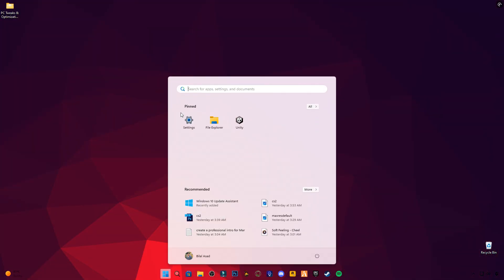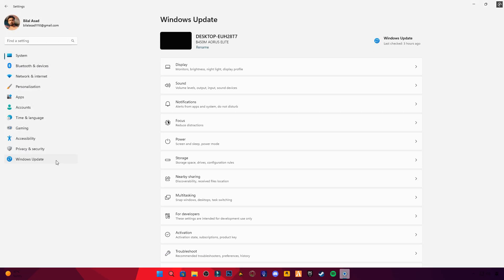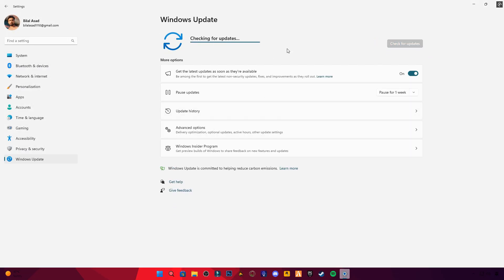First, open Windows Settings. Go to Updates and check for updates.